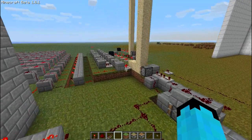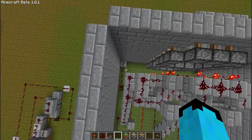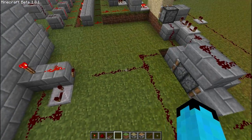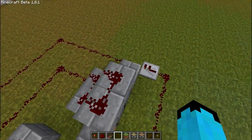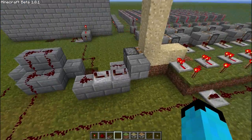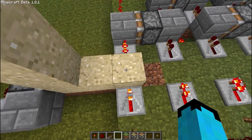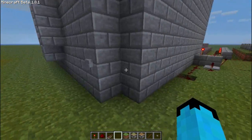What it does is it sends a signal along here, goes under the wall, then to a pulse shortener, and then it will go down here. It will push this one out and retract, then the pulse will come along and push it out and retract again. So it pushes out two blocks of sand and it keeps doing that.